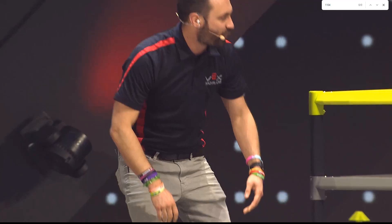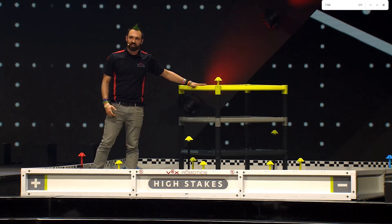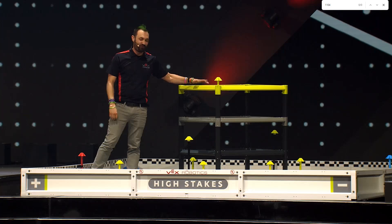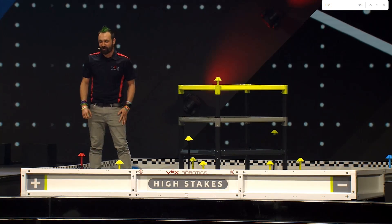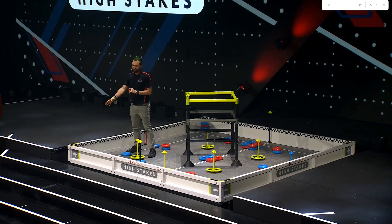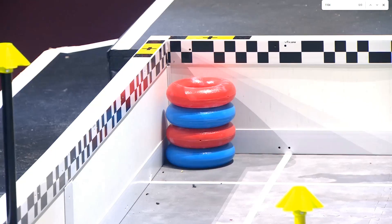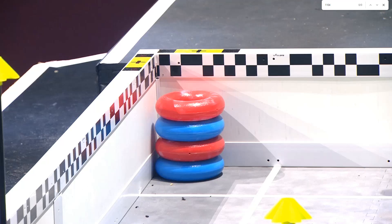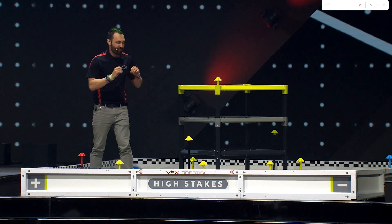We also have, of course, the single tallest climbing element that a VEX robot has ever had to climb before — four feet tall. And of course, my favorite part: a doubler and a true negator corner. You thought Over Under had crazy defense — I can't wait to see two teams battling over that corner.